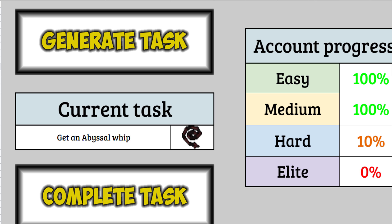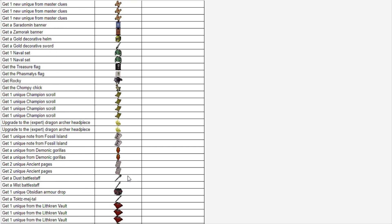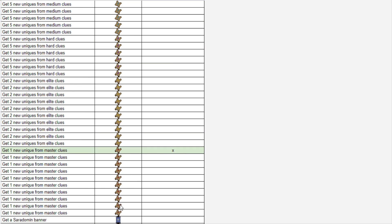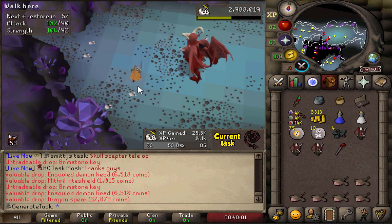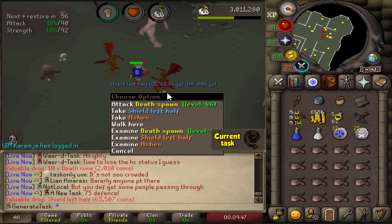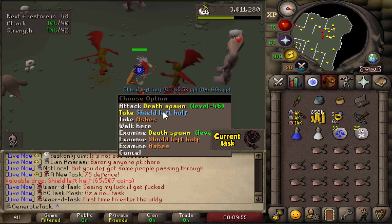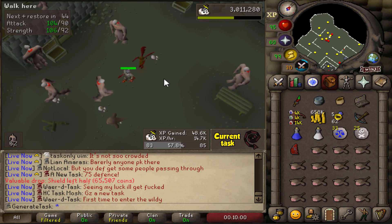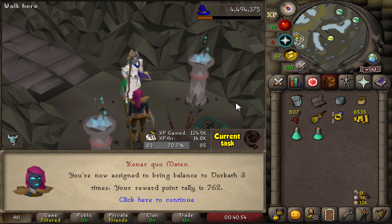We're still at 0% Elite, but once we complete this one that'll change. 'Get a Blood Shard' has been completed, and together with the one Master Clue unique from the Third Age Kiteshield, we're now at 1% Elite — a new stat on the dashboard! There's another Dragon Spear for the collection — I think that's number 3. And there's absolutely no way — we got a Shield Left Half as well, that's number 3 on the account. 2 Dragon Spears total, 3 Shield Left Halves.